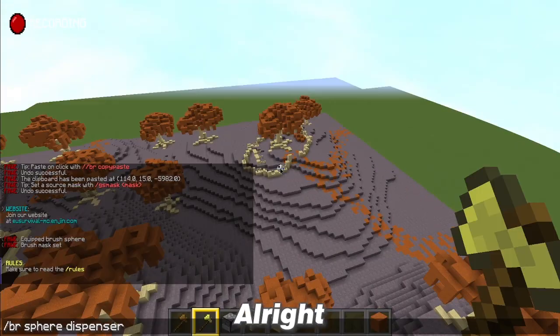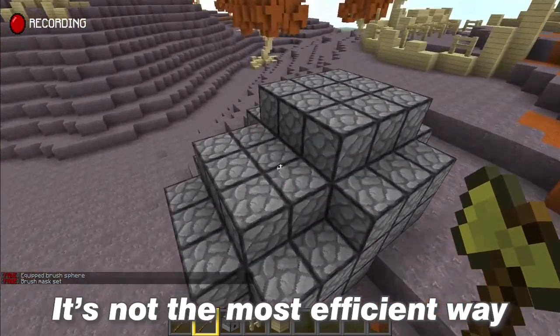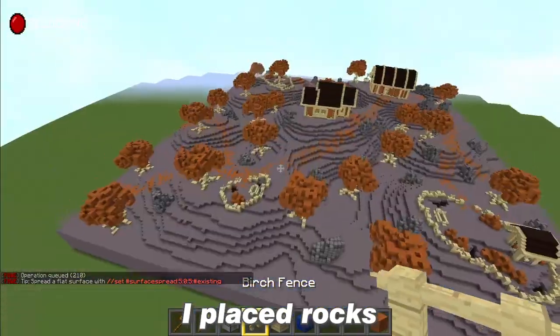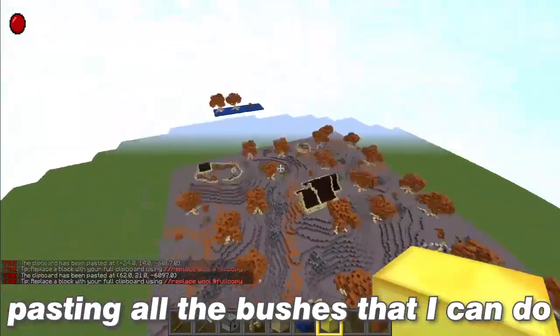I need to place more dispensers. Let's see if this works. Hey, I can do rocks like that! It's not the most efficient way because there's the border, but it works. So there are four more minutes. I place rocks pretty much everywhere. I'm preparing some bushes. Last two minutes — pasting all the bushes that I can.